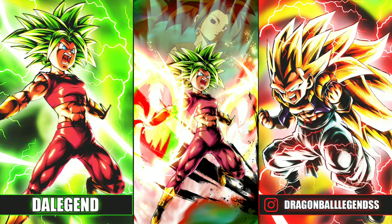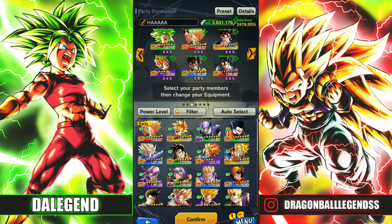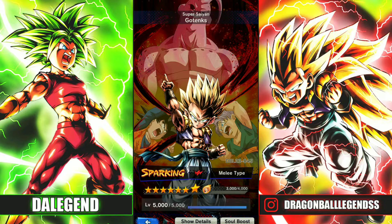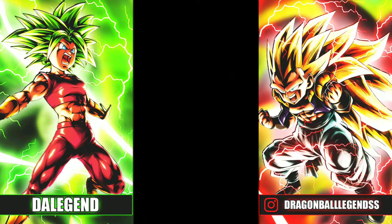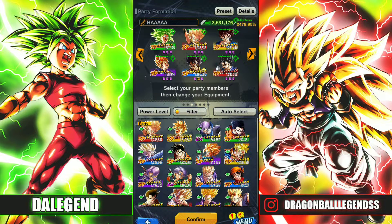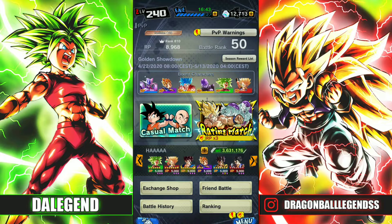Hey guys, this is the legend. This time with a new and updated Fusion team, with the addition of Kefla and Transforming Gotenks. These two new units are really, really good. They are not tanky — they are ultra-offensive both — but that's cool. If you play properly, you can destroy your opponent really, really fast. I would place them both Z tier or high S tier. If Fusions get a new support unit soon, this team is gonna be the best in the game, almost for sure, because right now they have a really solid option for every color.